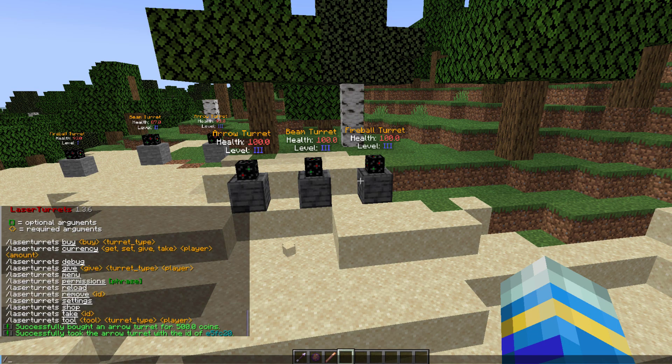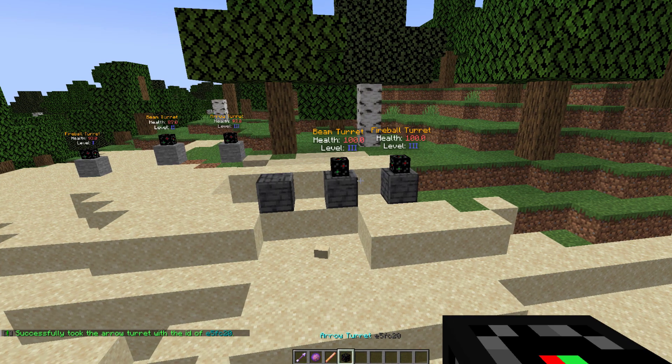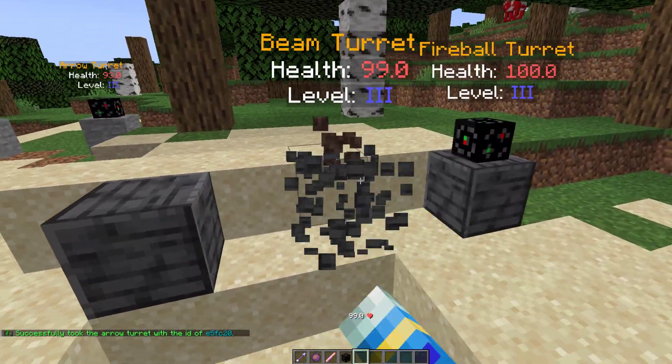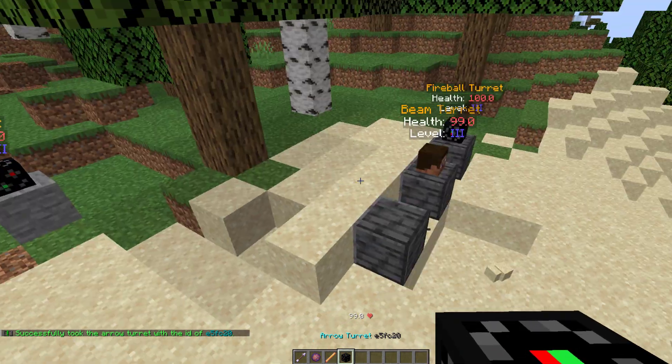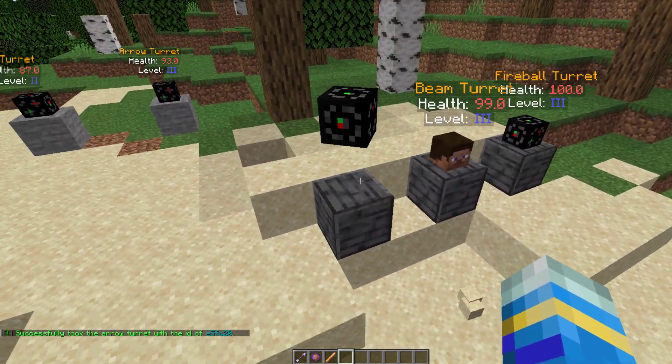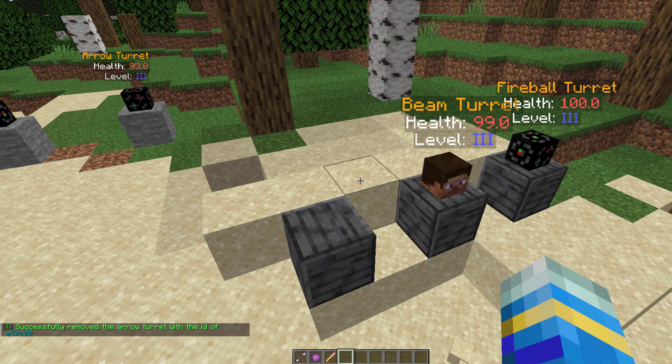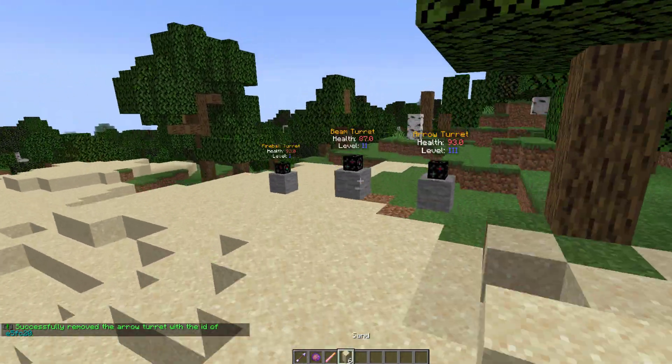There are two more commands to look at. We've got the LT take command — all of these string IDs are the different turrets. We can pick one at random and that will take it away from where it is; you can't remove it any other way. You could obviously replace it if you wanted to, or remove it using the same command with the same ID, which would delete it.